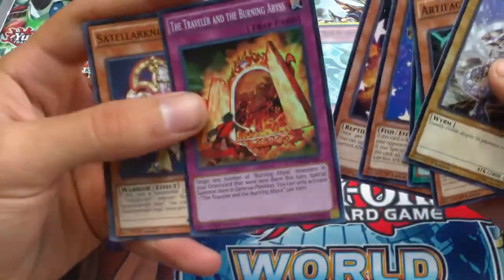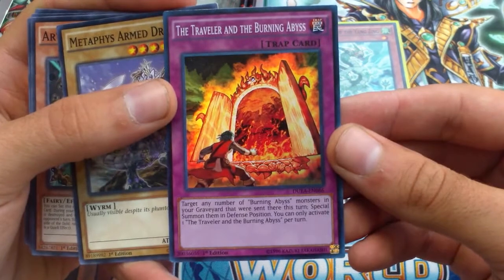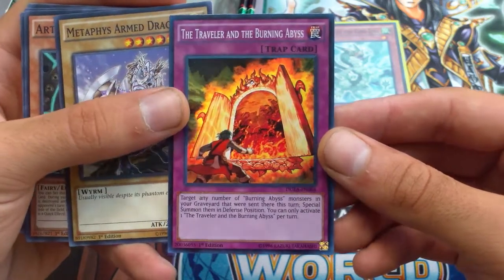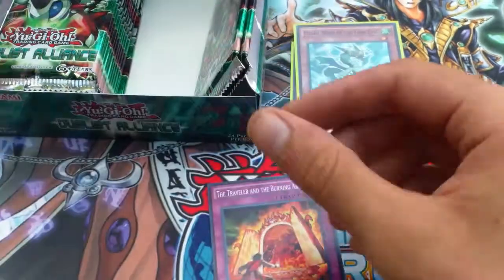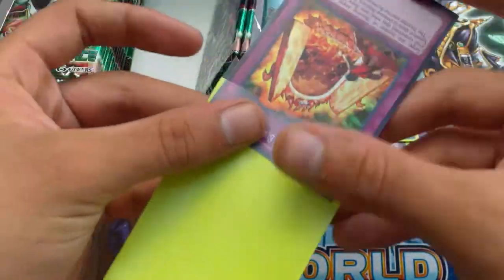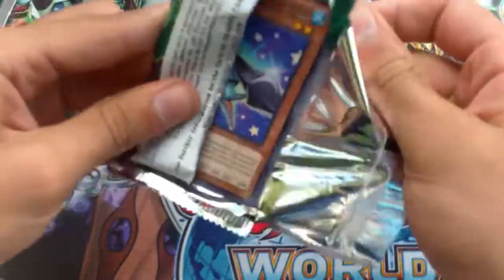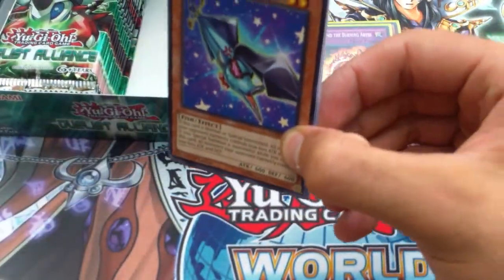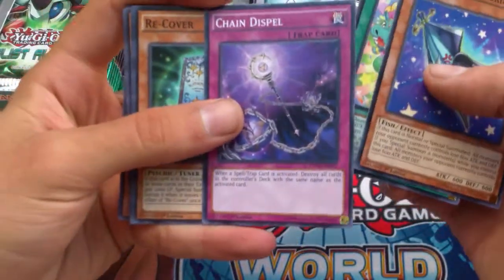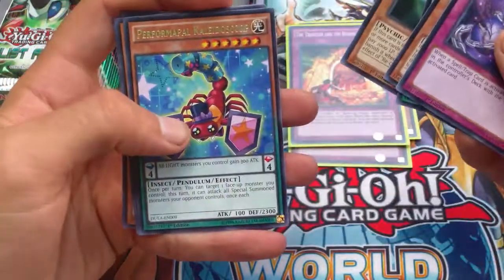Performa Pal Whip Snake. Oh — the Traveler in the Burning Abyss for another super rare! What does this card do? Target any number of Burning Abyss monsters in your graveyard that were sent there this turn, special summon them in defense position — that's not bad, that's decent. I'd like to get a Shaddoll Fusion because I only have one for the Shaddoll deck and you need at least two, preferably three for my build. Kaleidoscorp, more Pendulum Monsters.